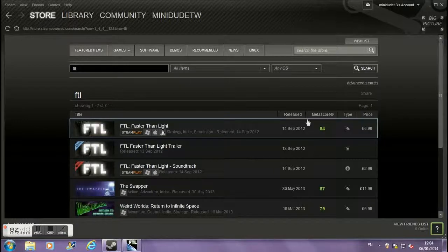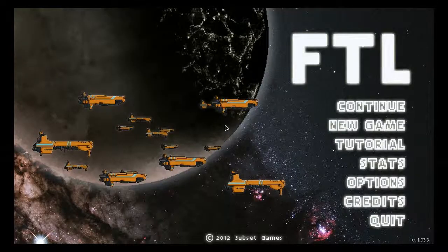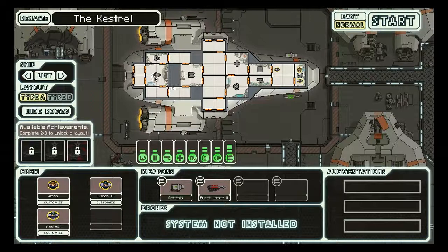FTL is very addictive — I've already played it for 16 hours over the course of two days. I do have a game currently on at the moment but I'm only on sector one. I'm just going to start a new game and I'm going to use this ship — the Kestrel — but I'm going to rename it HMS Gaff. I'll leave my crew unnamed, because if I name them I'm going to get very attached to them, and in FTL that's a problem.